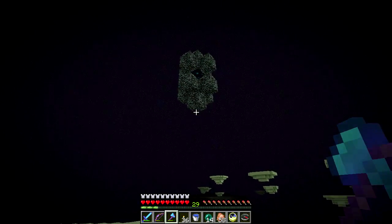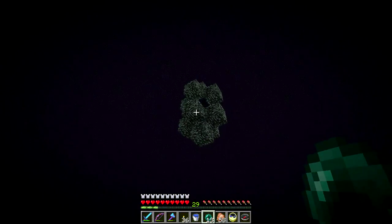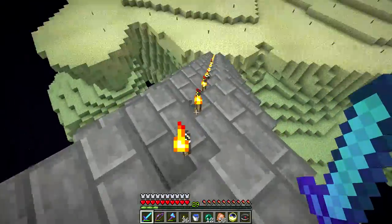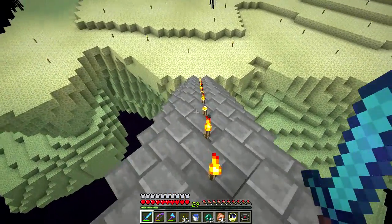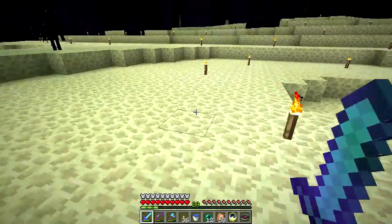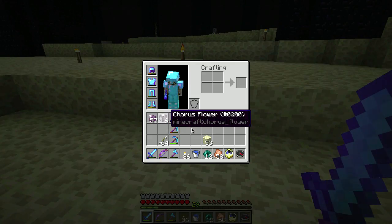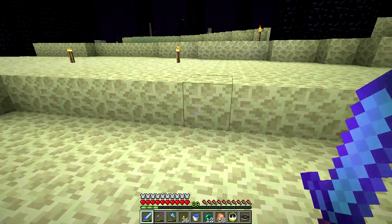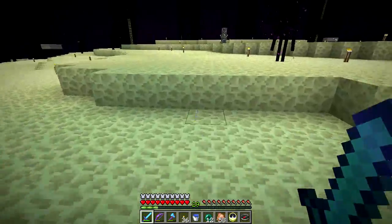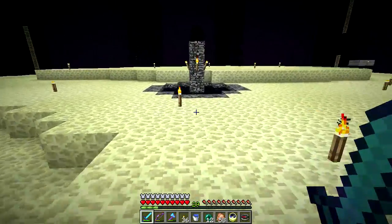I've been all around this island and I honestly don't see any of the structures, so we're just going to go back home. I'll play around in the End a little bit. I have six of these chorus flowers and a couple stacks of the chorus fruit, so we can see what we can do with them. I'll leave that for next time — talk to you later, bye!